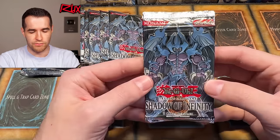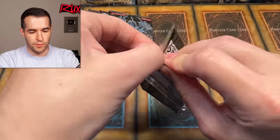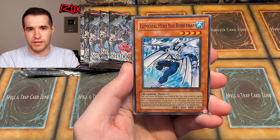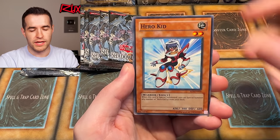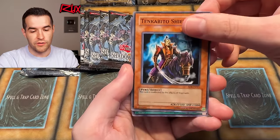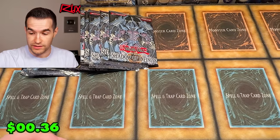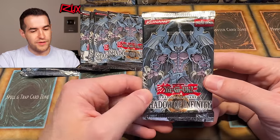There's a fine balance between value, collectability, and playability. Pack seven gives us Elemental Hero Neo Bubbleman, Parasitic Tiki, Miracle Kids, Hero Kid, Ancient Gear, Full Salvo, Tinkabito Sheen, and Chainsaw Insect. I thought that was an ulti for a second! That'd be pretty awesome if we got another ulti. Shadow of Infinity has been good to us so far.